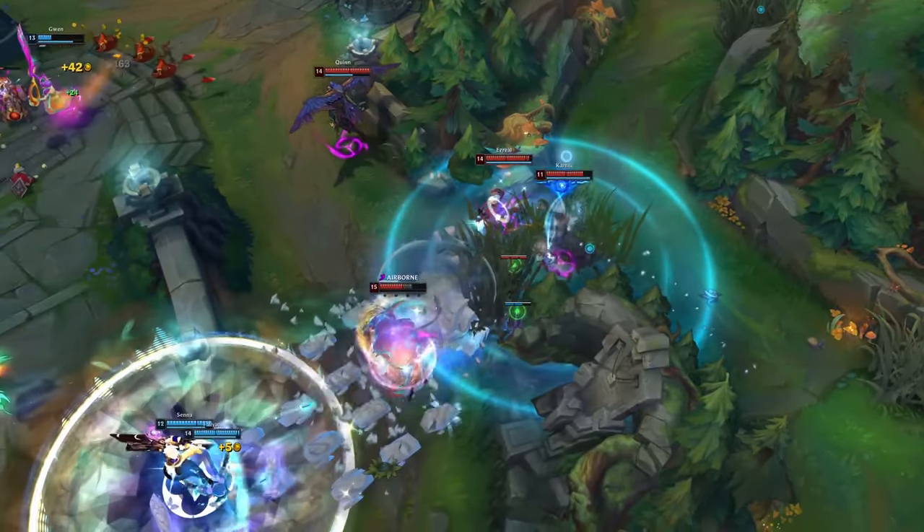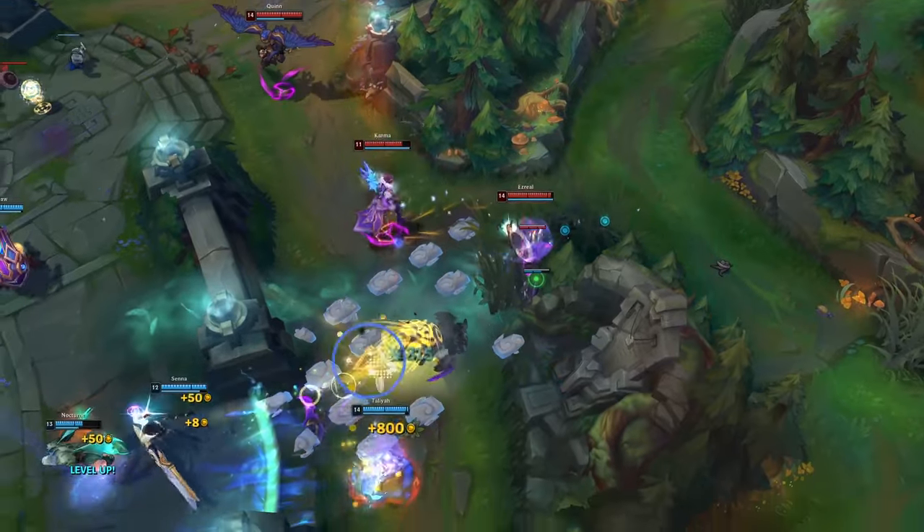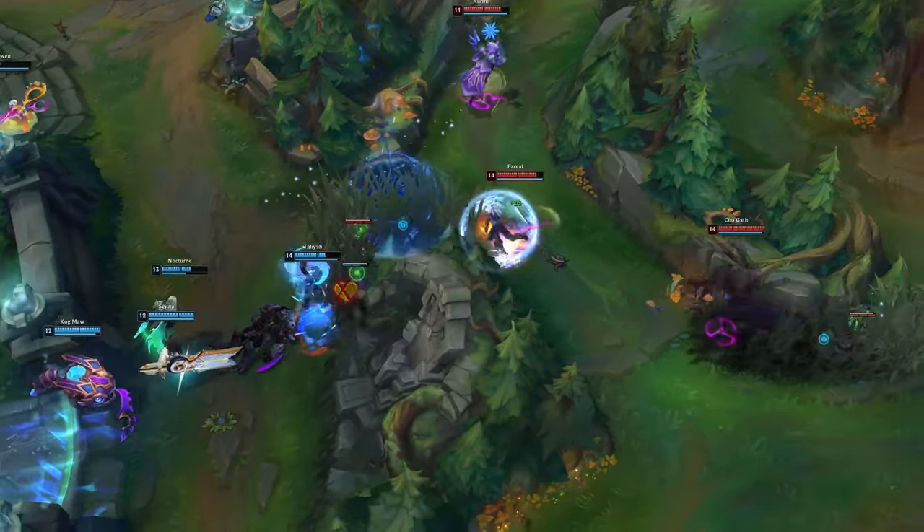In teamfights, stay in the background of your team and try to deal as much damage as possible to the closest enemies. Also try to hit your ultimate on as many enemies as possible.